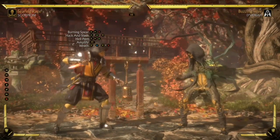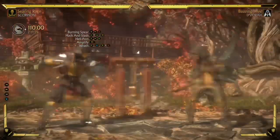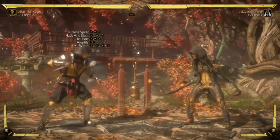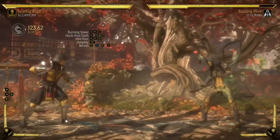First, you're going to start with the burning spear — it's optional, you don't have to do it, but it does buff any damage that uses your spear. As you can see, that did 110 damage without the buff, and with it, it does 119. So if you can get it off before you start this combo, it's going to tremendously help your damage.